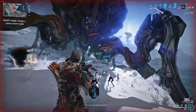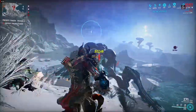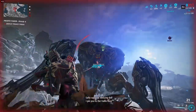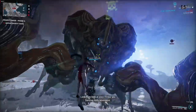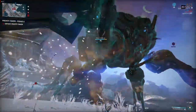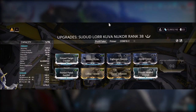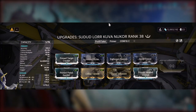For secondary weapons I also have two recommendations: a Tombfinger Kitgun and the Kuva Nukor. Both have innate radiation which allows you to build for at least three different elements on your weapon. In the case of the Kuva Nukor, since it's a Kuva weapon you have the choice to add an additional element — the most logical and common choice is magnetic since it's harder to cover magnetic in a different way.